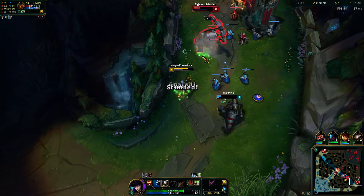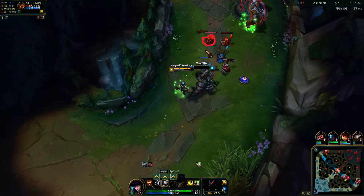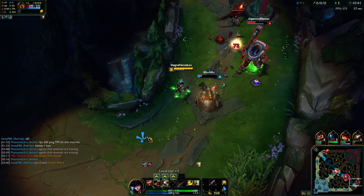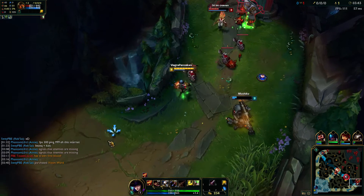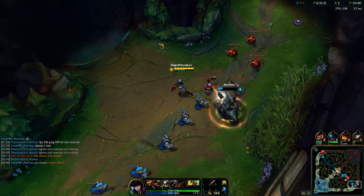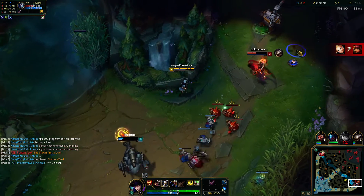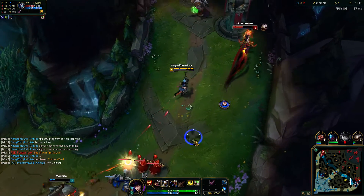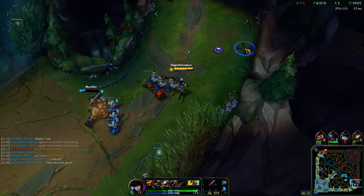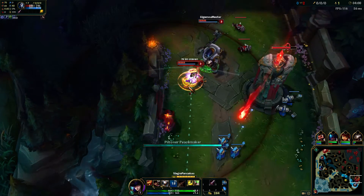I'm going to use my potion here. Free headshot on him because he stepped on my trap, so I got a free headshot. If they step on your trap or get hit by your 90 Caliber Net, your auto attack range is also increased. I'm fairly certain I saw that in the video representation. Even if I net out of range, I'll still be able to follow up with an auto attack.